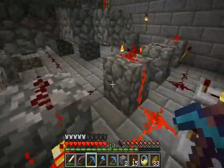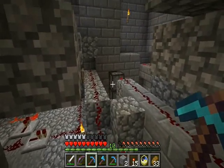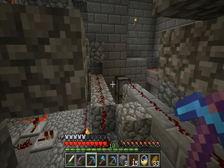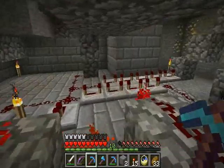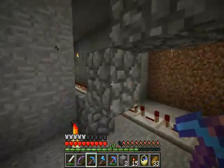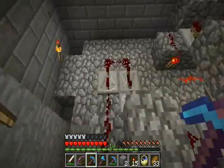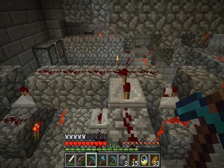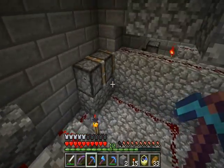It goes into a block latch, which does a two-high doorway, which is the exit from the sunlight chamber. So that opens up, and then after another short delay after that opens, it fires off our dual piston arm contraption, which is all of this stuff. I did another YouTube video about that.